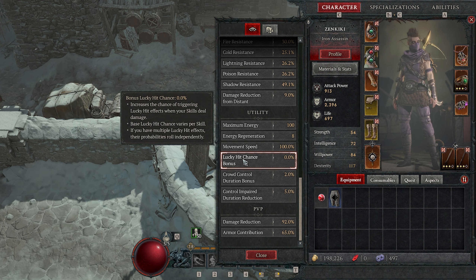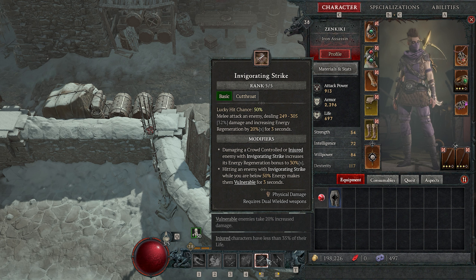I'm going to read off this description of the skill in my character sheet here because this will set us up for what we're going to talk about. So this says lucky hit chance bonus — forget the bonus part of that just for a moment. The first pip increases the chance of triggering lucky hit effects when your skills deal damage. What is a lucky hit effect? It is anything that has a percentile chance of happening. So let's say I have an item that has a 10% chance of dealing extra damage — you would assume that my lucky hit chance would have a 10% chance of that happening.